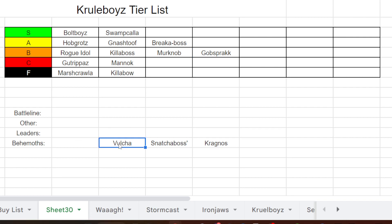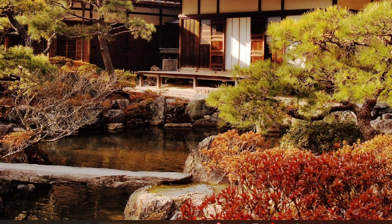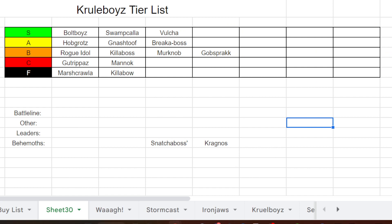Killaboss on Vulcha: S tier, auto-include — he's my general every single time. Having command traits and mount traits lets you customize him however you want. He's cheap at 220 points. Absolutely great model, love it to death. Auto-include in my opinion.